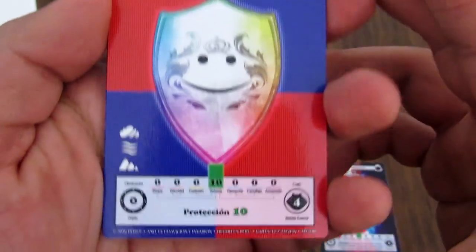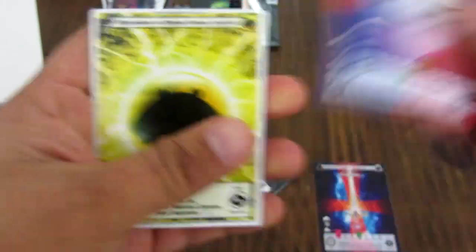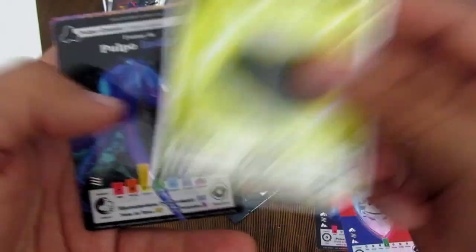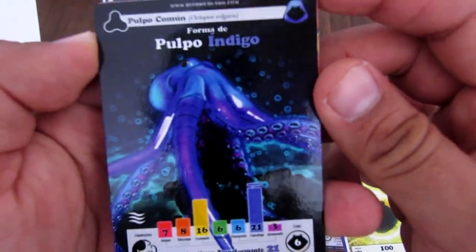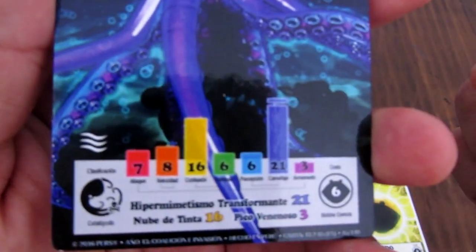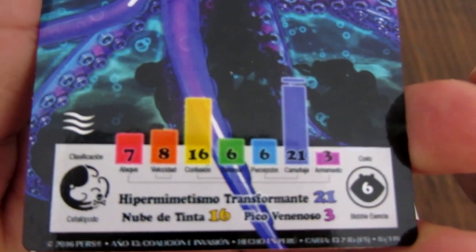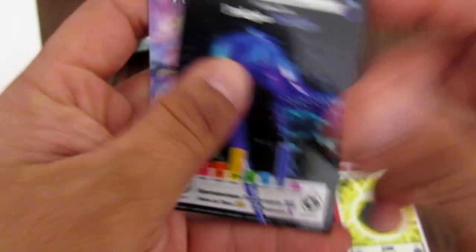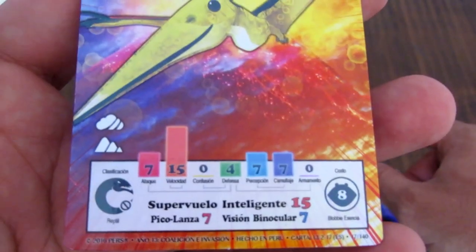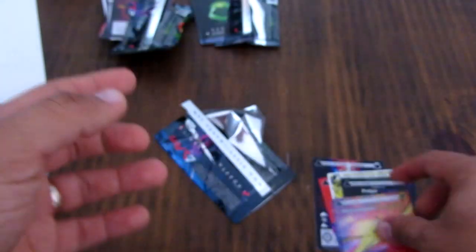Esta es una nueva carta con escudo, una forma que no requiere magia, pertrece de terrenos. Un Blobby esencia por 100 — una super Blobby esencia. Y Pulpo Índigo, que tiene hipermimetismo. Y este es un Teranodonte Amarillo — otra nueva carta. ¡Qué alucinante! Vamos con un sobre más.